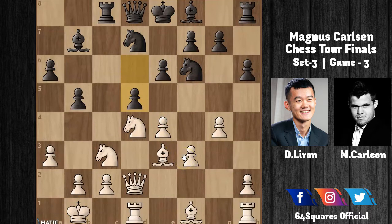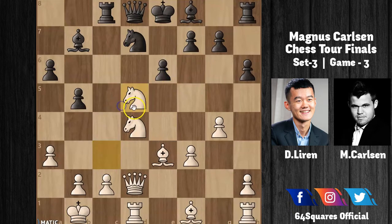Carlsen plays d5, attacking the e4 pawn. In reply, Ding plays e×d5, then Knight×d5, Knight×d5, and Bishop×d5. Carlsen gets a very good central square for his bishop and can plan for a future attack.